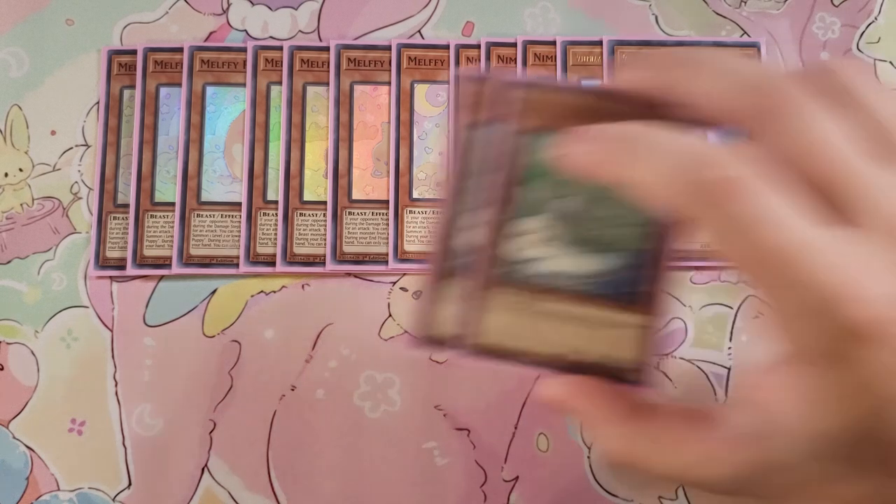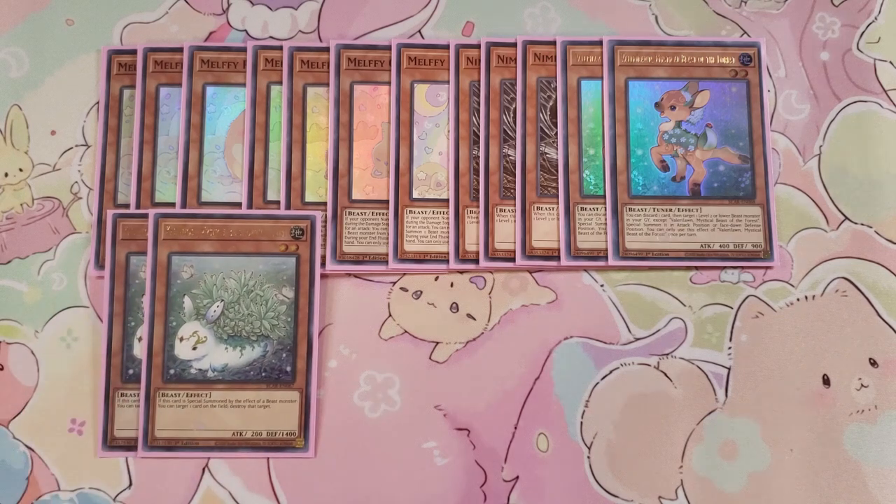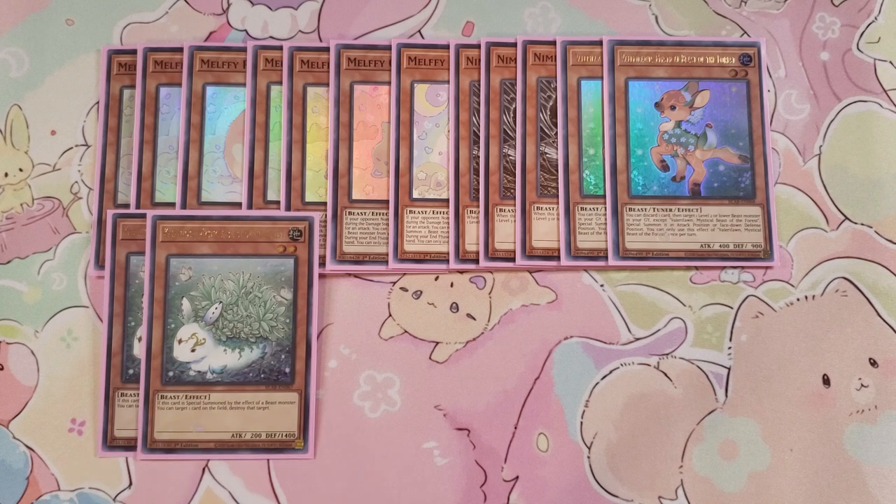We also play two copies of the White Rabbit — Mystical Beast of the Forest — which is really really good. If this card is special summoned by the effect of a Beast monster, you can target a card on the field and destroy it. So this card is constantly popping cards on the field. For instance, if you have Melffy Puppy, you normal summon it or during the end phase you special summon it, and when your opponent declares an attack you bounce Melffy Puppy back, special summon this card, and it pops something on your opponent's side of the field. Playing two is ideal and if one hits the graveyard, the other Mystical Beast can revive it back for additional plays.